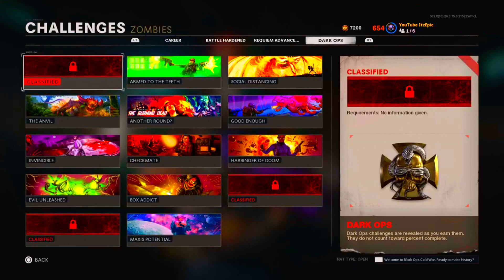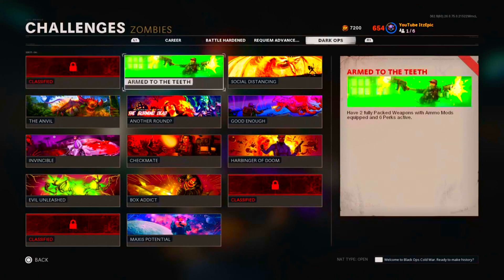Now for zombies — the first one is the million kills, I haven't gotten that done yet. Arm to the Teeth requires two fully Pack-a-Punched weapons with ammo mods equipped and six perks. That's self-explanatory if you're going for high rounds or the boss fight — you're definitely going to want to do this.